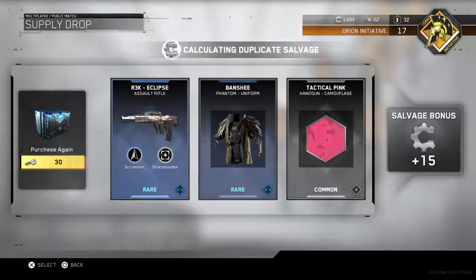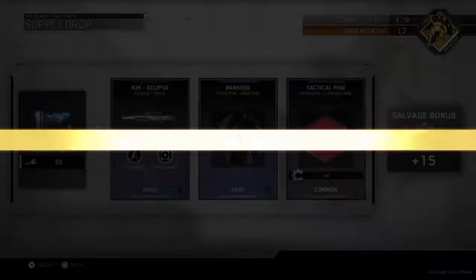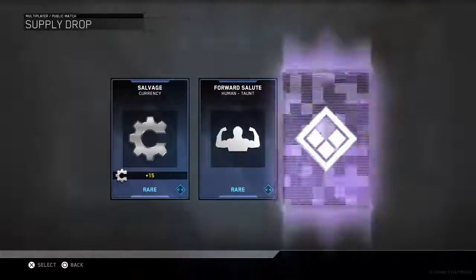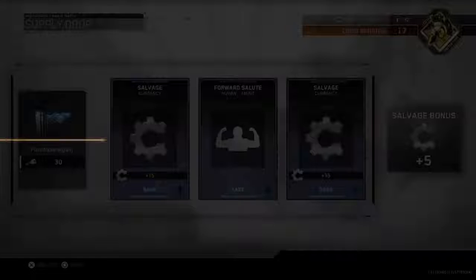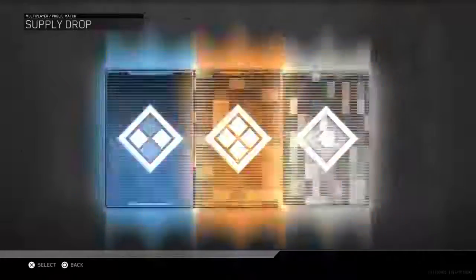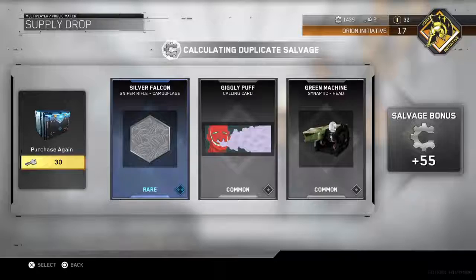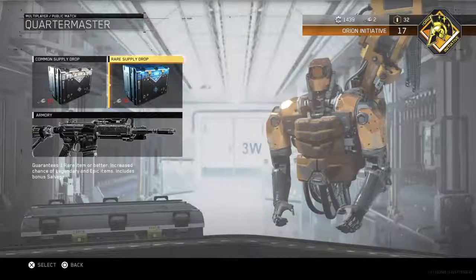Okay, that was a good one — I got the rare variant of the R3K. And here's going to be the last one... and we got nothing useful but we got a 55 salvage bonus. All right, so that's going to be it for the supply drops.